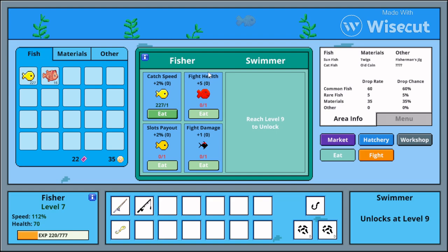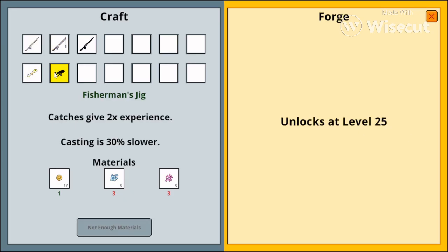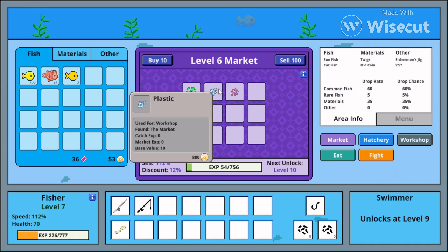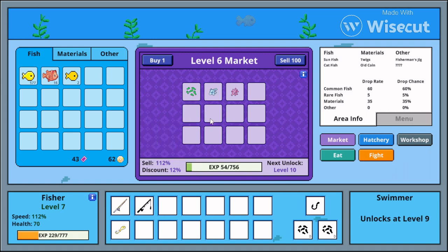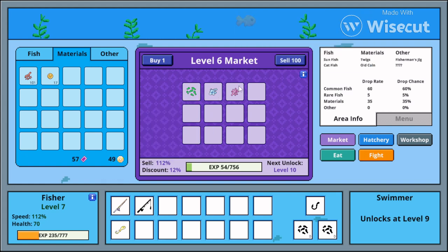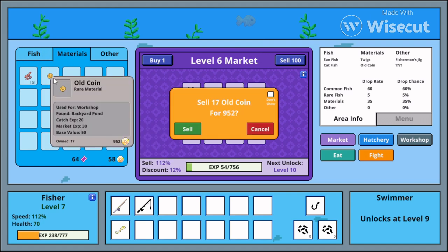I guess Eat just gives you bonuses. I unlocked new recipes — I need to buy three blue things, then three pink things, then three more pink things. How do I buy this? Oh, I don't have enough coins, so I'm kind of slow right now.